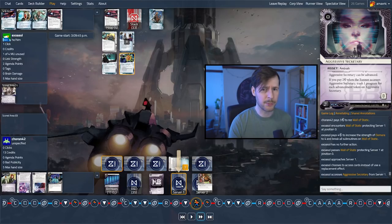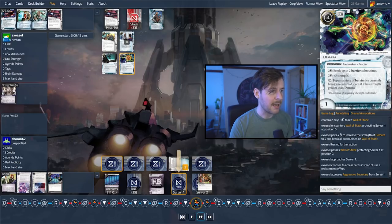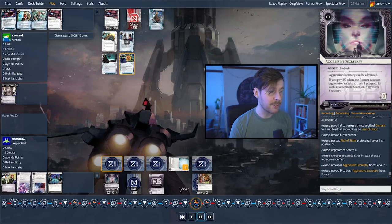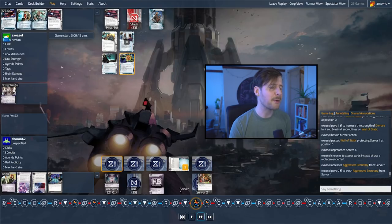Imagine Koran had advanced this card before — generally what you want to do with advanceable traps. They could have just gone ahead and trashed the Demara, and now Exosol is really far behind. Spending eight credits just to go in and get one of their programs trashed is incredibly powerful. But it looks like we're just going to trash the Aggressive Secretary for zero, which is really good for Exosol. Not that you're going to want to run this again once it gets advanced.